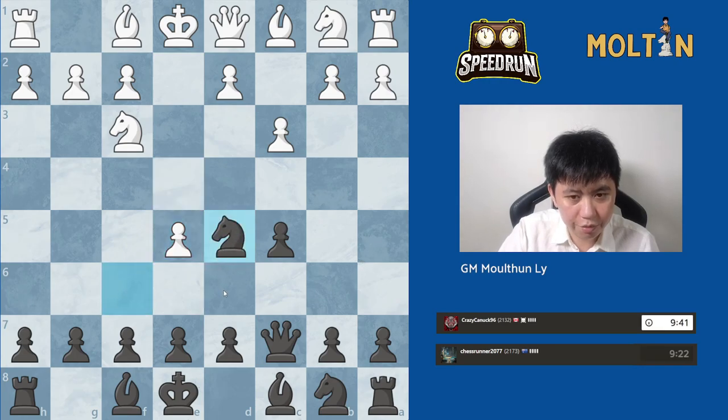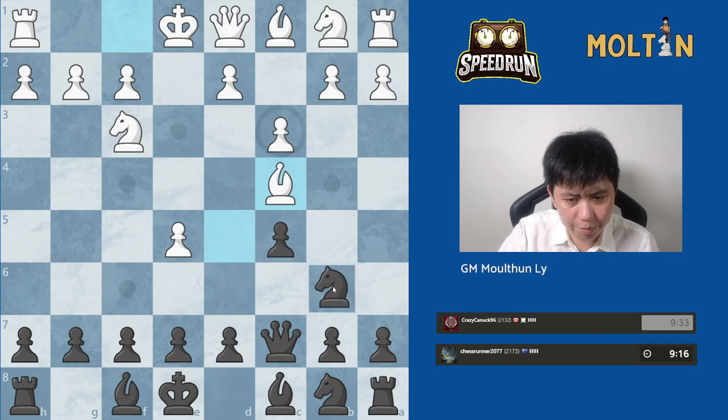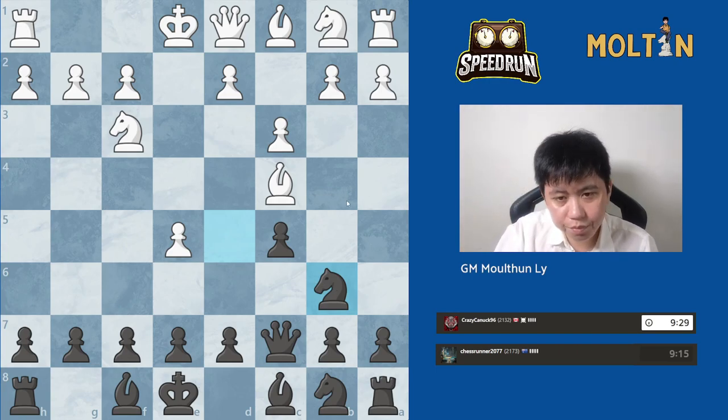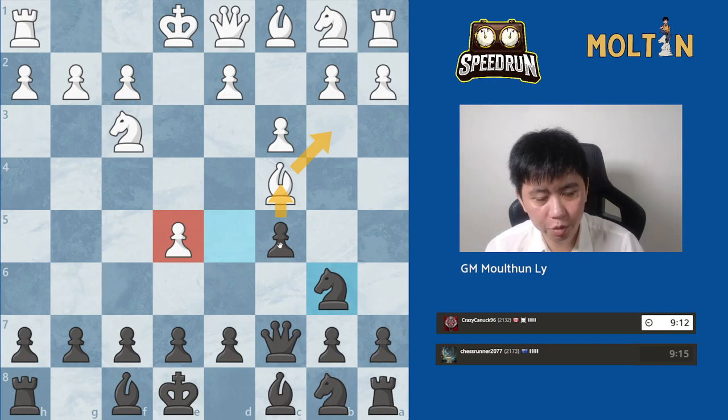E5, Knight goes to d5, Bishop to c4. I think we can play pawn to e6 here, and Knight b6 is probably okay as well. It's a useful tempo on the Bishop anyway — Bishop goes back to b3, you can throw in pawn to c4, attacking the Bishop, and then this e5 pawn might become a little bit weak and difficult for White to defend.